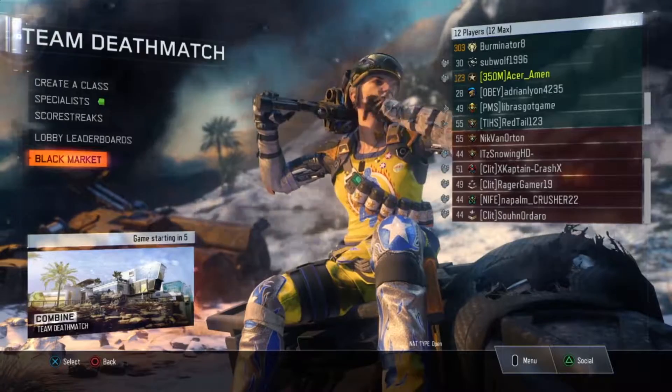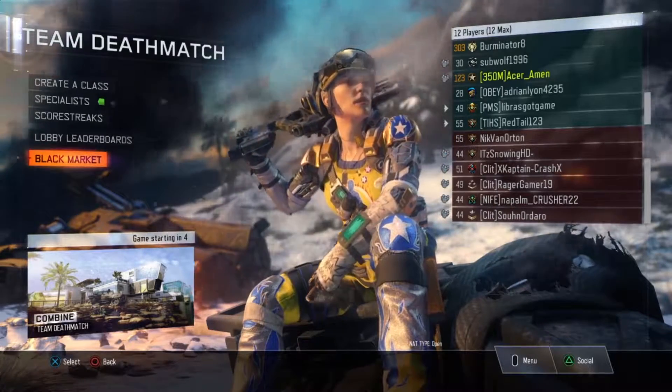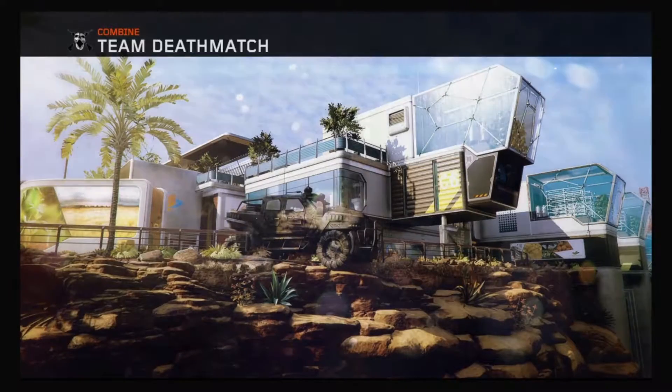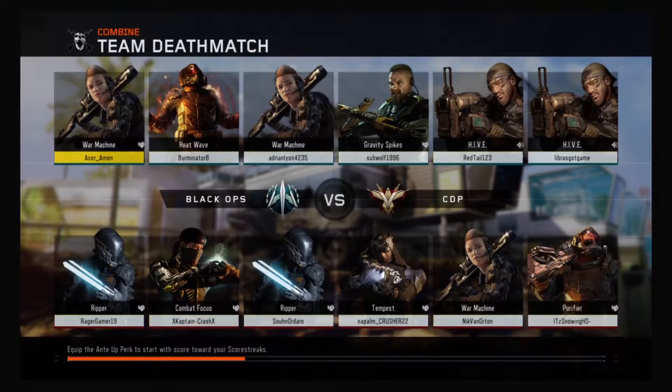All right guys, we're back and getting into a game of Combine TDM. I was just looking at the latest Random Class Generator I did - episode five - and it's funny because I was like prestige 10 level six back then, and now I'm prestige master 120. That was June 27th, so that's crazy.